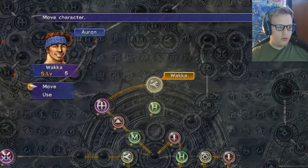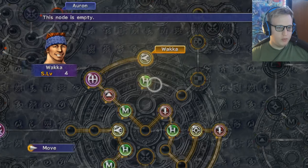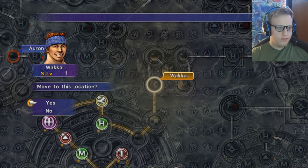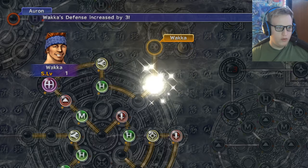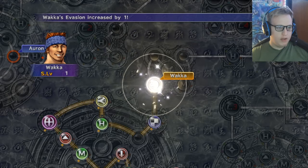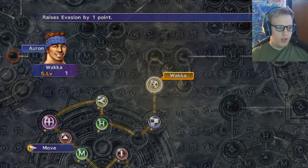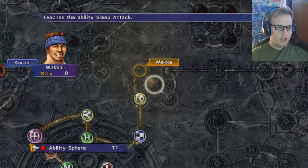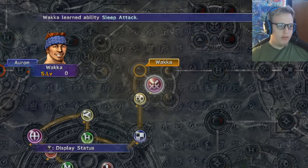Wakka, you're next — you only got five, sir, but let's see what you can do with them. This seems like a good point, and we'll use this for more defense and evasion. Nice. I should be able to move one more and get the Sleep Attack — oh, that actually might be really useful.